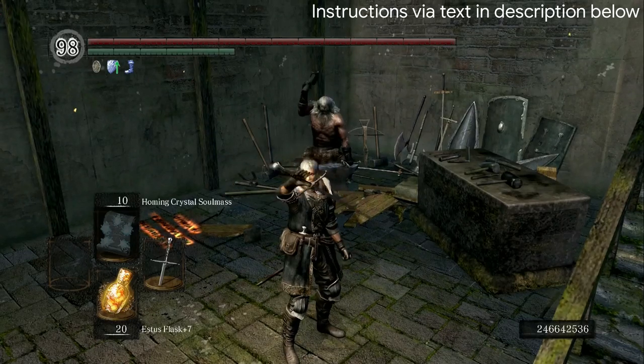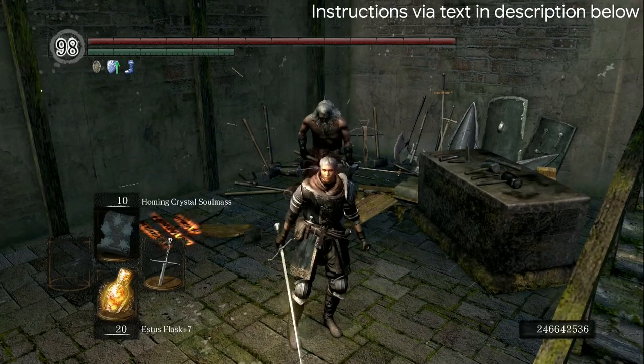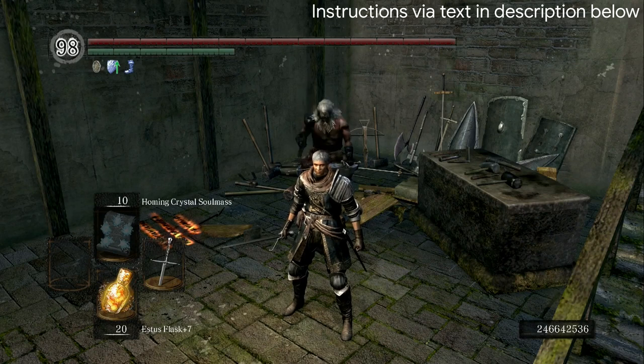Hello, my name is Dorian Gray, and I'm going to show you how to duplicate any white soul or humanity using the Brightness Dupe, or Quantity Usage Dupe. This dupe goes by both names.